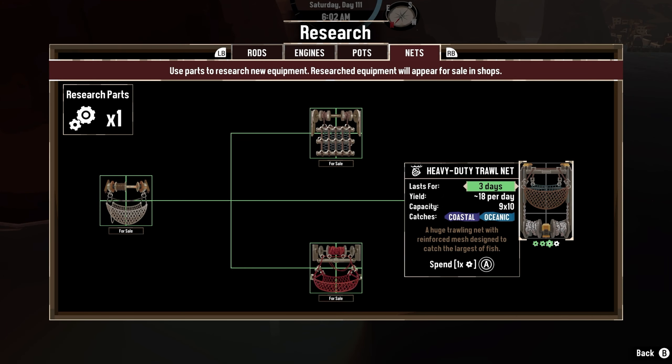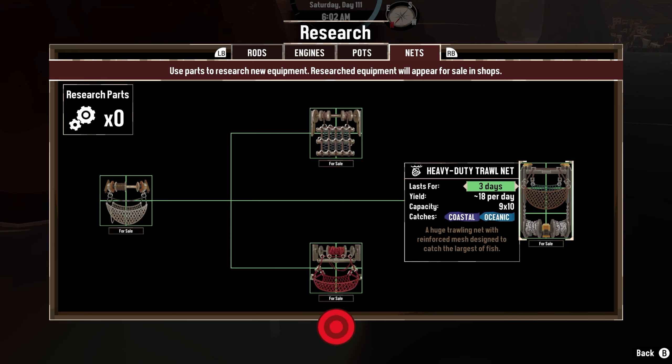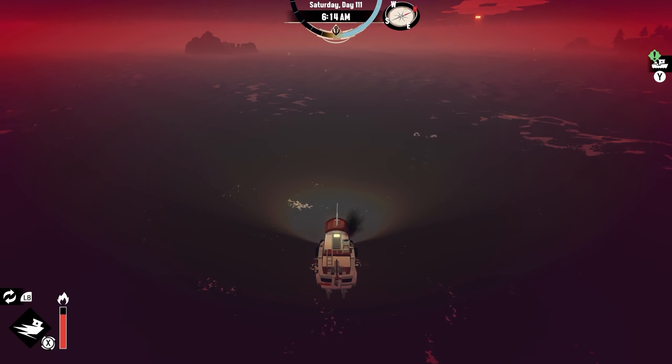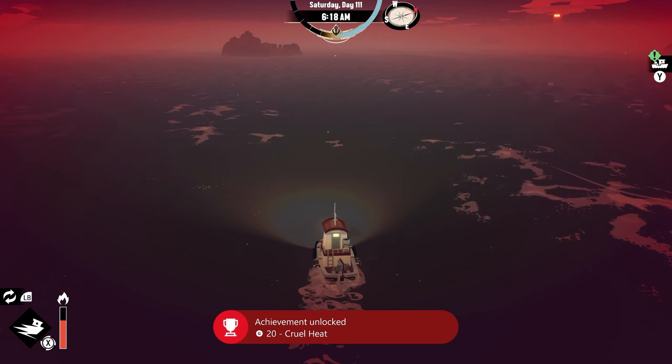Making my way back to Gale Cliffs, I ended up speaking with the Traveler Merchant and decided to finish up unlocking the last net I needed, which gave me the achievement, Researcher Nets. The ability Haste allows me to move a bit faster when sailing through the water. However, spamming Haste to keep the meter above 50% for a bit gave me the achievement, Cruel Heat.